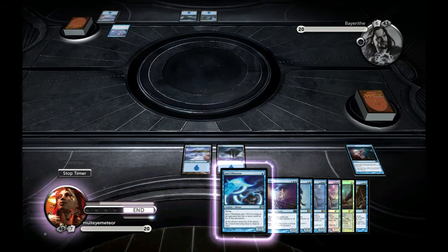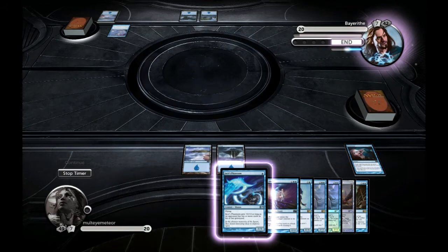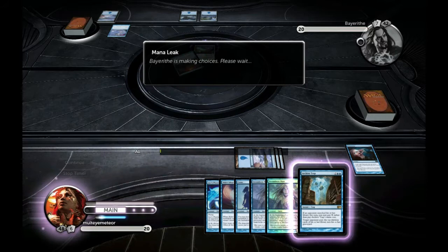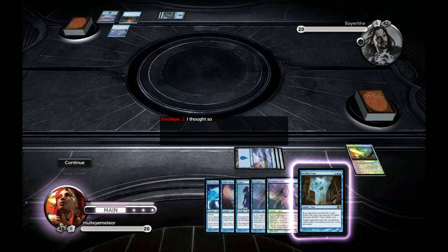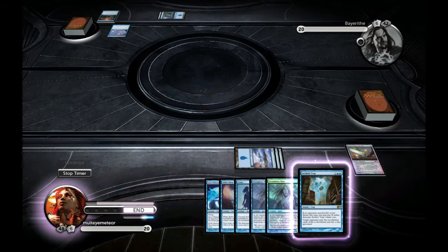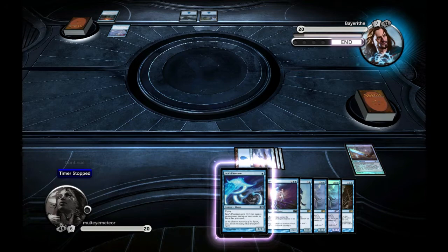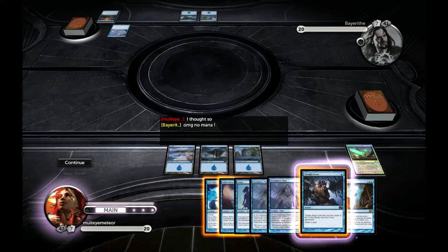He's not making those land drops, so he's in a similar situation to me. I decide to use the Sword of Body and Mind to draw out the Mana Leak — you could call it an expensive lure. At the same time, I feel I have enough spells, creatures, and mill effects to make a significant impact on his library. He's still not making the mana drops, but that's about to change.